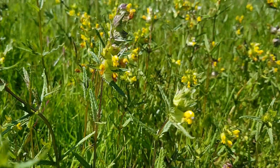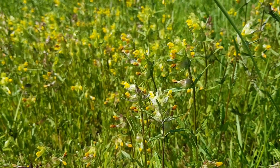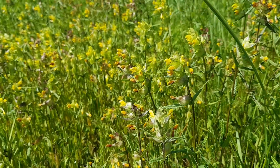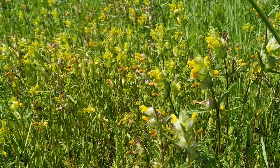Yellow rattle causes the grass to thin and allows other wildflowers to take hold. Dense patches of yellow rattle will quickly reduce the grass, making it no longer a good place for the plant to grow. This causes it to move around the field to new locations each year.